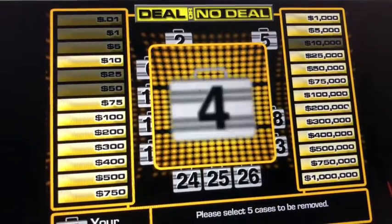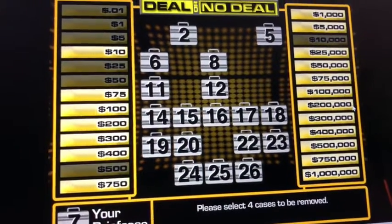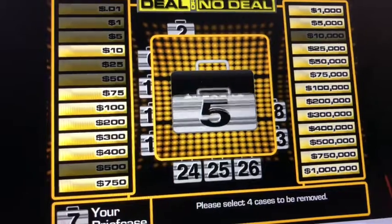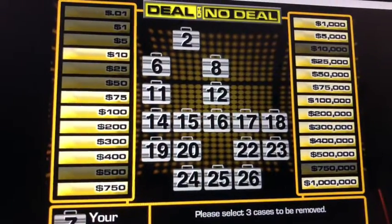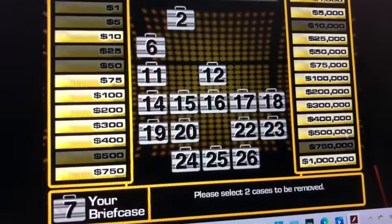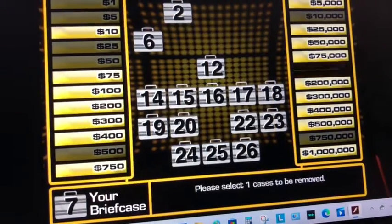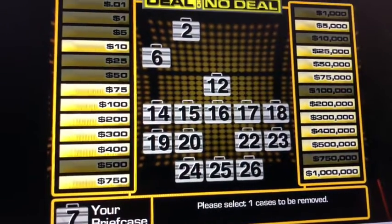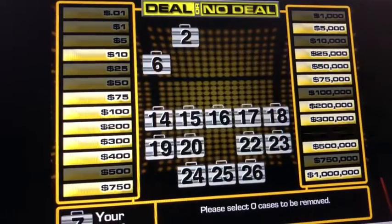Let's go with number 4 — BUNKERS! 4 cases now. Let's go with number 5. Ouch! We call it $1,000,000. Great cases. Let's go with number 8 — $1,000. 2 cases now. Let's go with number 8 — $100,000. One case to open now, number 12 — $400,000.